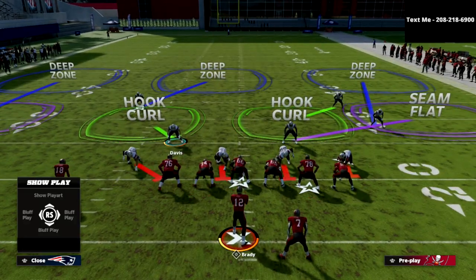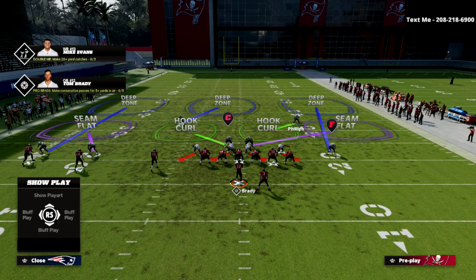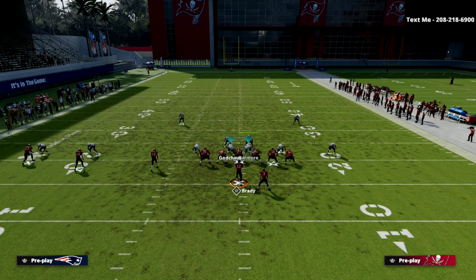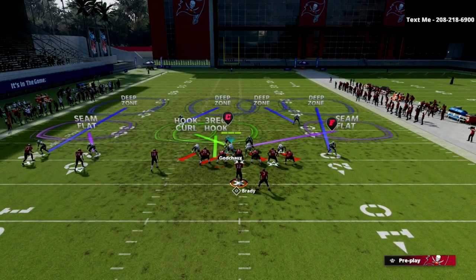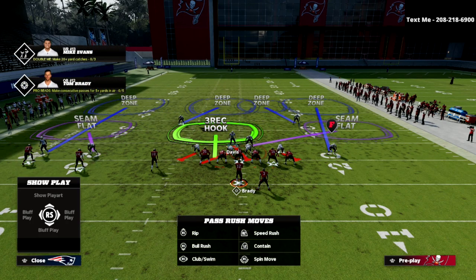The adjustments are relatively simple. We're going to pinch our defense, crash our defensive line out, then take the safety on the back side and put him into an inside quarter zone — so he's on a hook curl. I like to put my defensive tackle on the left side of the screen into a bluff blitz assignment, QB spy my right-of-screen defensive tackle, and put my user on a blitz.